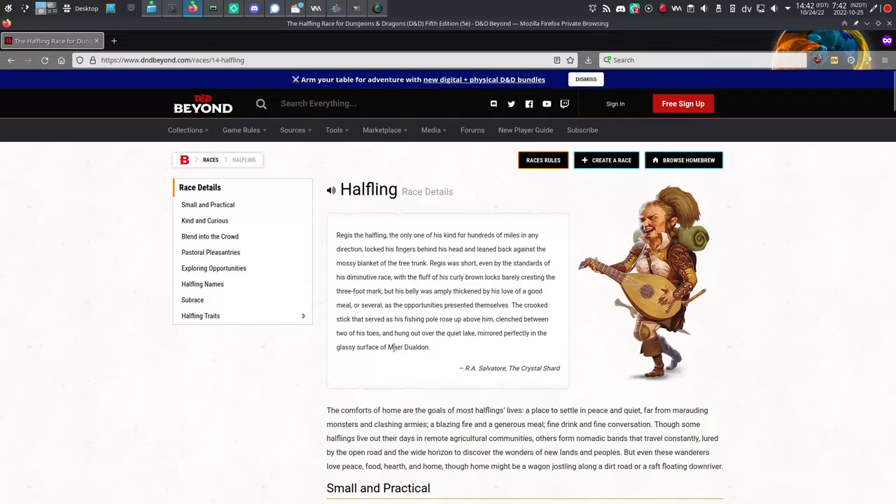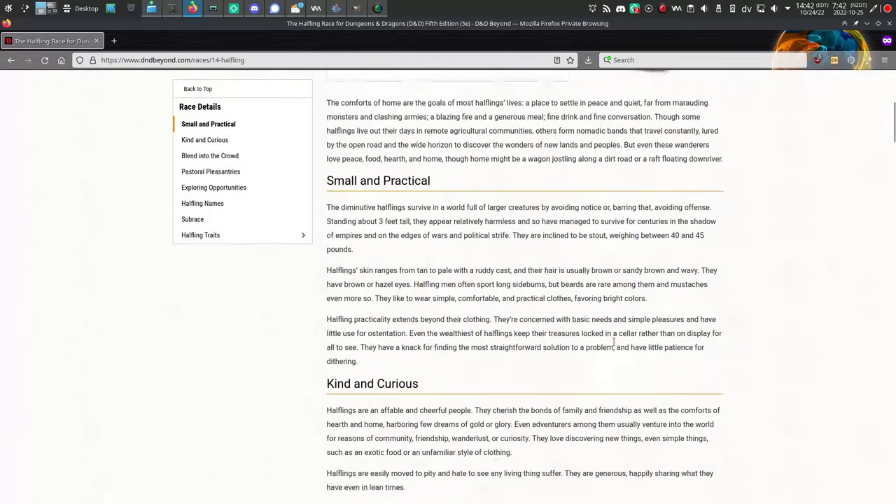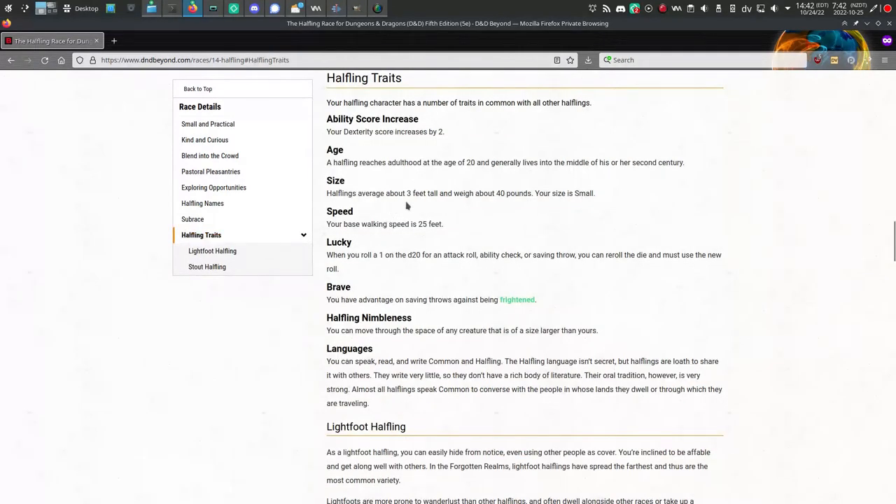First is Ancestry, or Race in 5th edition. Halflings are very broadly similar in both systems, lore notwithstanding, but they are both small creatures - mechanically small - with a speed of 25 feet. In 5e, several traits are written into the race, and a few additional traits are earned by selecting a sub-race later on.